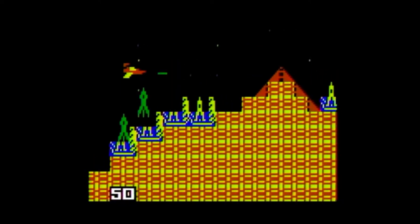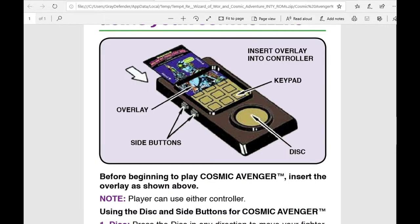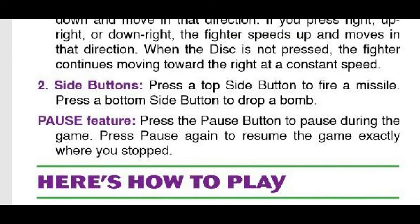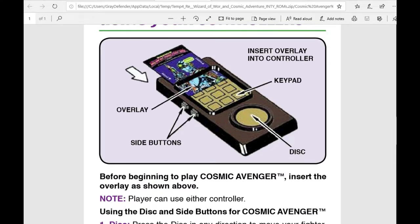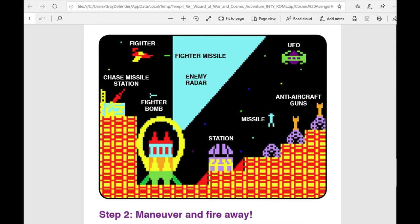Included with the ROM purchase of the game is a nice manual. According to it, the gameplay can be paused — pressing 3 on the keypad will pause and unpause the game. It is not explicitly shown in the manual because this game may have been originally intended to be released with the box manual and overlays where it is shown.